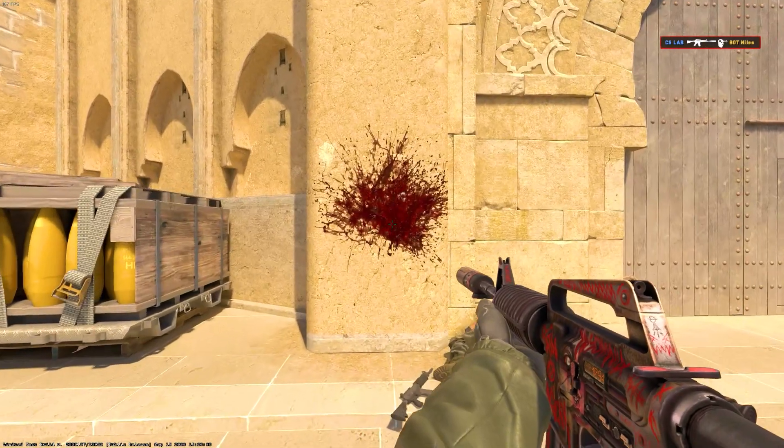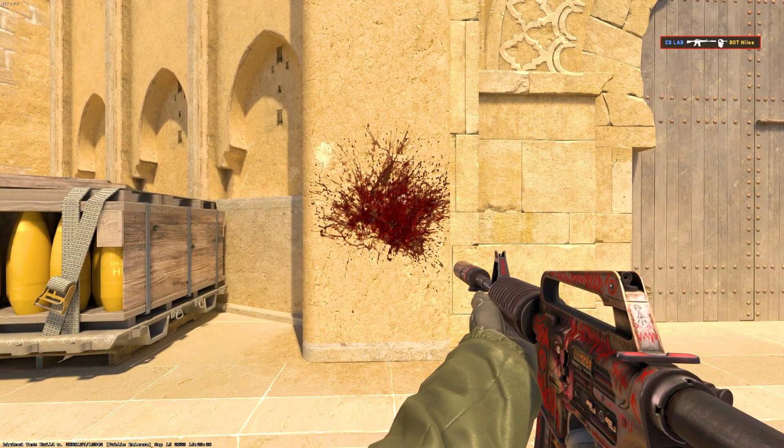CS2 has now added a feature that causes the blood to fade slowly over a period of 10 seconds. The idea behind this is to give players a visual cue about when an enemy has been on a given location.